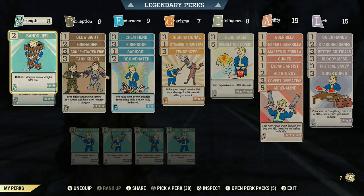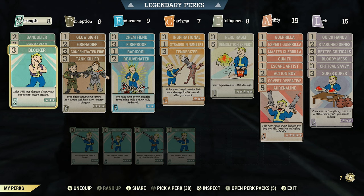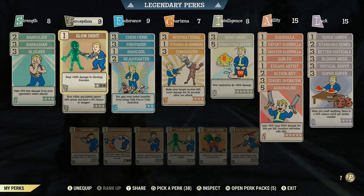In Strength, I run rank 2 of Bandolier so ballistic ammo weighs 90% less. Being a gunslinger build, you use a lot of ammo so that weight reduction really matters. I run 3 points in Barbarian — every point of Strength adds +4 damage resistance, maximum of 80, no power armor, just a little extra survivability. I run rank 3 in Blocker, taking 45% less damage from enemy melee attacks.